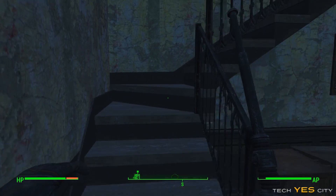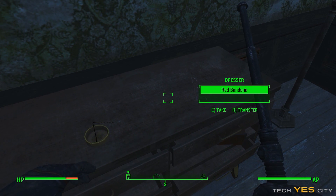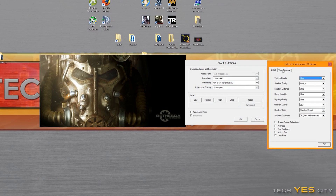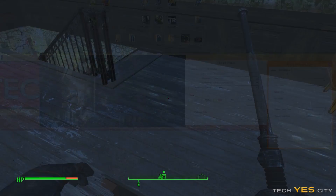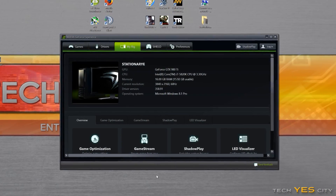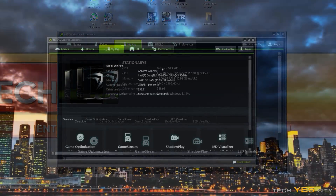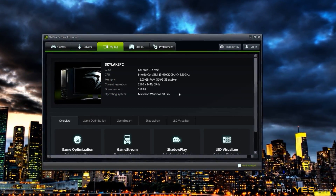I did manage to find a few culprit settings, the first being shadow quality. I want you guys to turn this down to medium or low depending on the quality of your computer. My computer is a high-end rig — it's a 5820K with 16 gigabytes of DDR4 memory and a 980 Ti. I also tested this on my 6600K Skylake PC as well, and having shadows on medium did help to give that perfectly smooth experience.